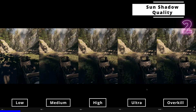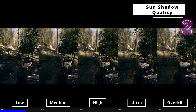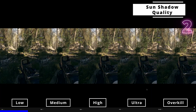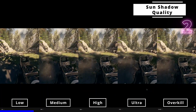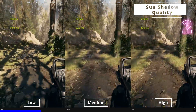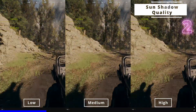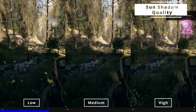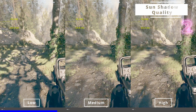At low, soft shadows are disabled and the shadows become sharper without a soft penumbra. It also adjusts the draw distance — the distance at which shadows are culled. The low quality setting disables soft shadows, rendering sharp, well-defined shadows, and also significantly reduces the draw distance of the shadows to just a few meters ahead of the player.